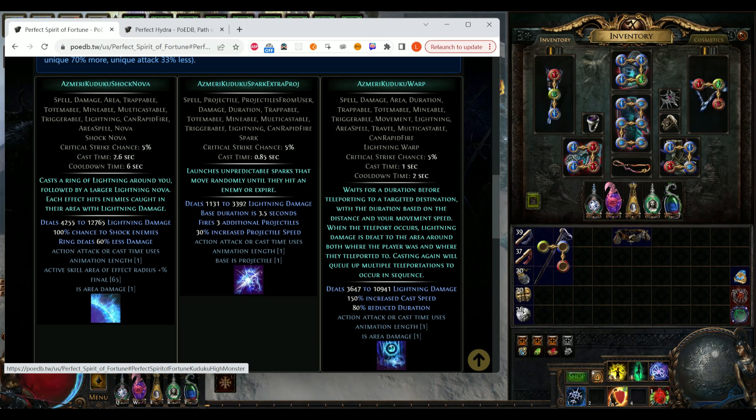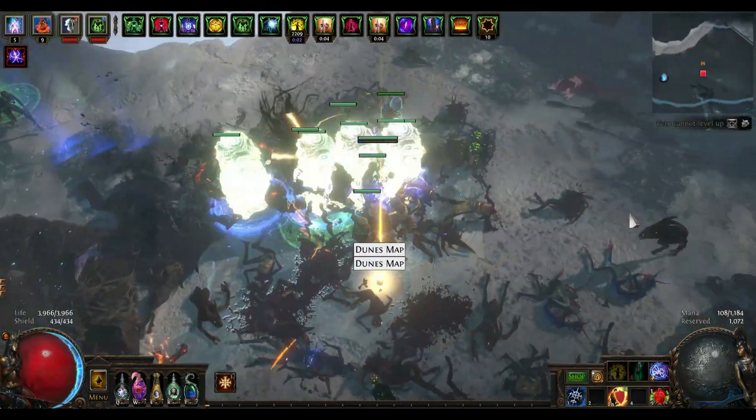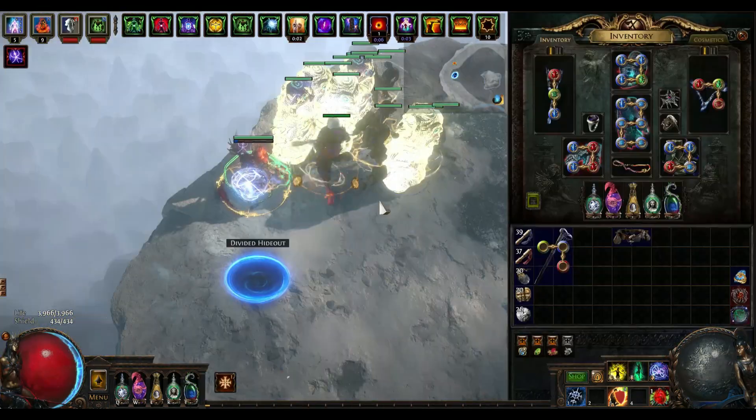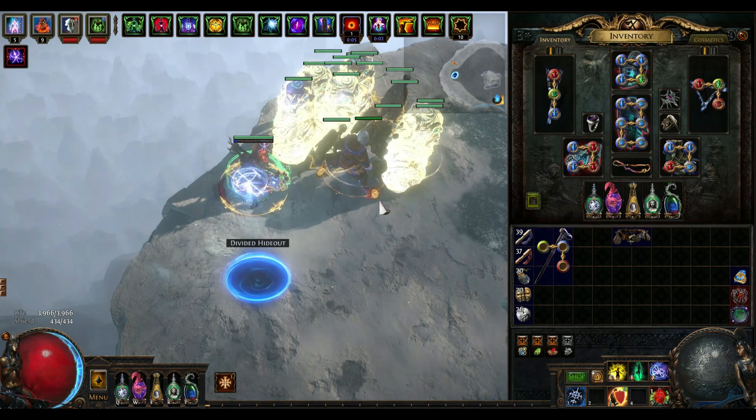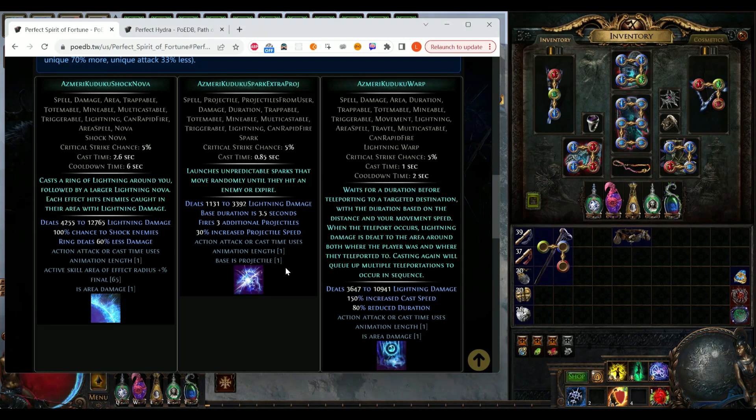Then look at its skills. First, Shock Nova with an insane 4k to 12k damage — though with a cooldown, we can use Spell Echo to let it cast twice. What's even more busted is its lightning arc, which is literally screen-wide, making the mapping really zooming. Second skill is Spark — no cooldown, decent damage with high base duration and free cast speed.